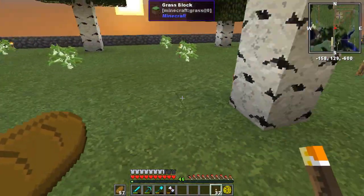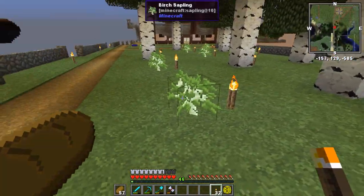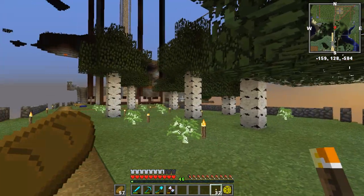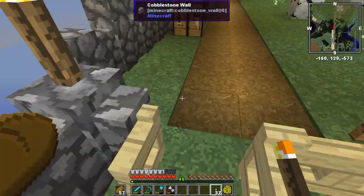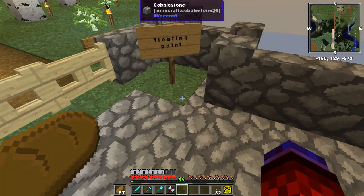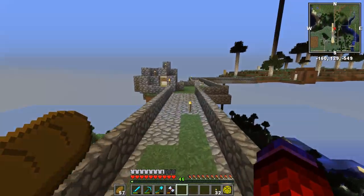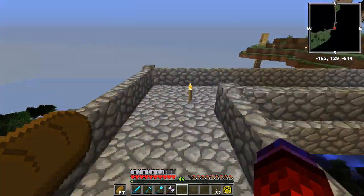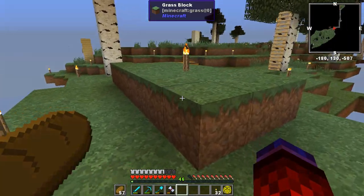I stupidly forgot to replant these — I had to come back and dig some out of the chest. That's why you've got to always have extra saplings. If you don't have enough saplings you're gonna have problems, that's all there is to it. Floating point — that's what it was called. You'd think I could remember stuff like that. It's hard to believe in stories sometimes.